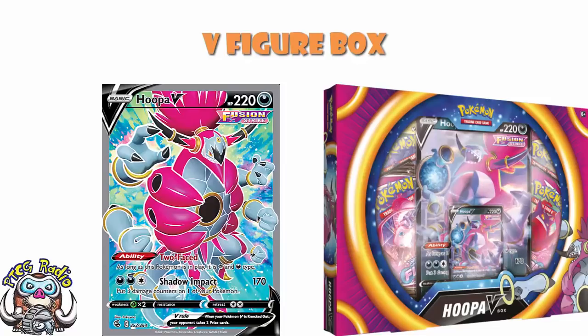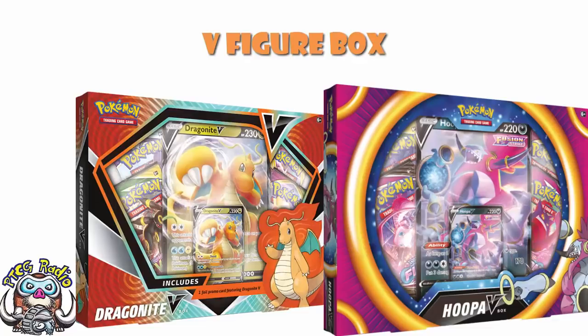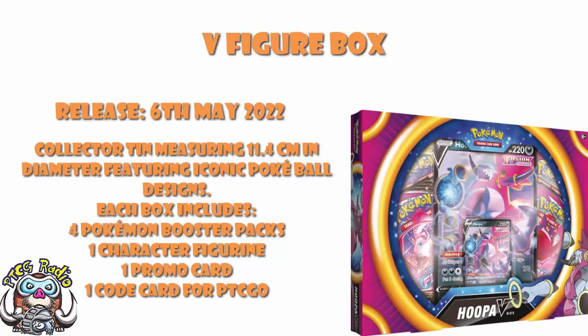Our regular V-boxes are four packs, a card, and a jumbo card — that is our general V-box. This is not that. This is something different: a figure box that still has four packs and still has the Pokémon V, but essentially what they've done is taken out the jumbo and put a figure in. Which is interesting, because a while ago this is basically what happened between North America and Europe — North America would get a version with a little figure and we'd get a version with a jumbo, because of EU rules on plastics. At least, that's how the rumor went.